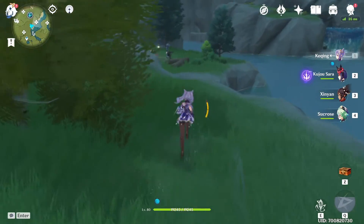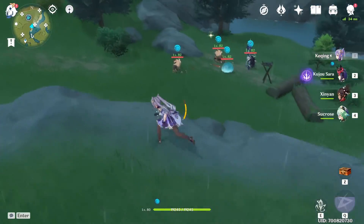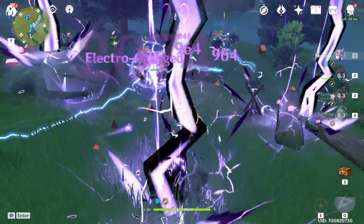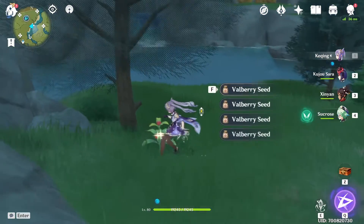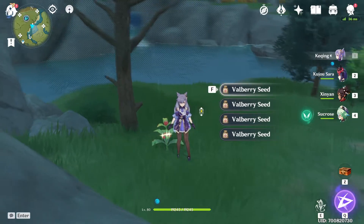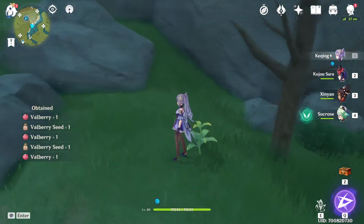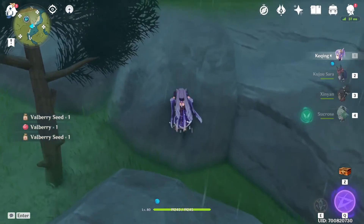Now, they seem to have basically made it so that you can pick stuff up as quickly as you can hit the button, which is very nice. Just to demonstrate once again, we've got a stack of full Valberries here, and you just spam F — boom — you pick them all up real quick, real fast. It is actually fantastic.